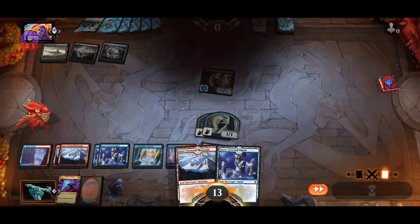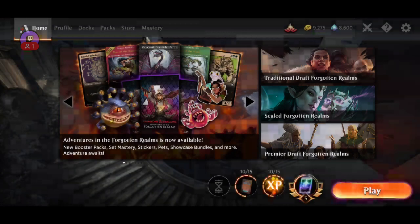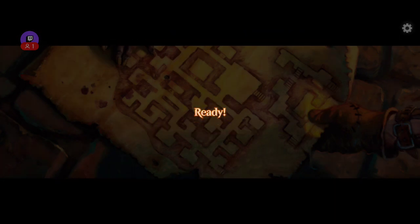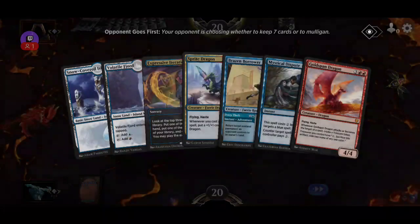That was a good game. We drew a lot of lands but we managed to work through that. I'll play one more. Shock has been very impressive to me — a lot of times I prefer it over Frostbite. But I like also having Frostbite specifically for the rogue matchup. You can see it killed all the 1-3 and 2-3 creatures.